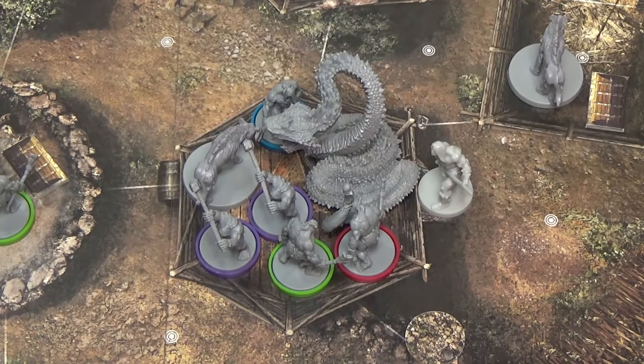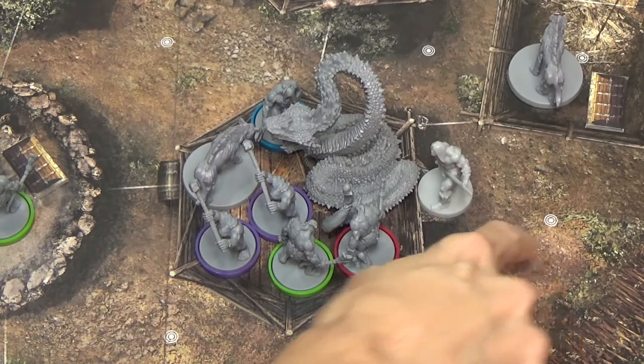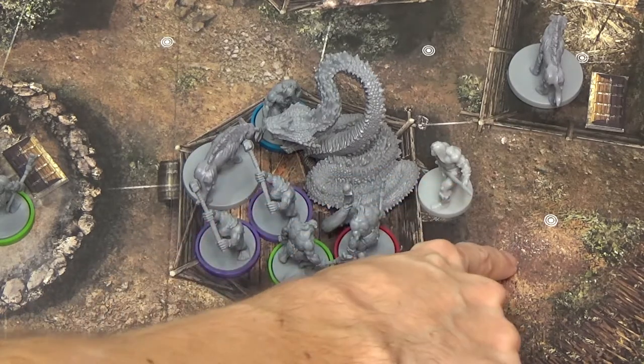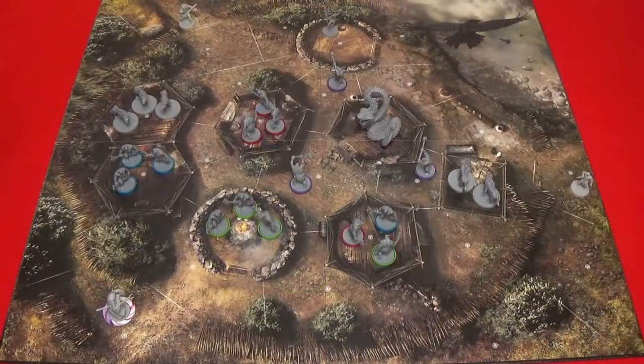Occupied areas are within melee range of all adjacent areas, but melee attacks can't be performed from an occupied area to an adjacent area. As a general rule, in the case of an abrupt change in elevation, only the higher areas have line of sight on the lower areas. When line of sight is in doubt, use your best judgment.